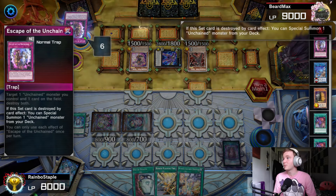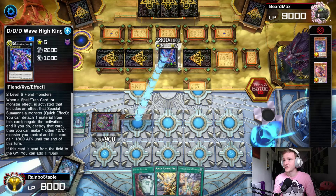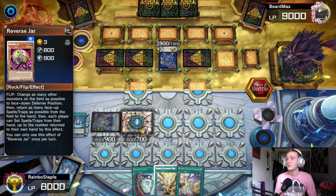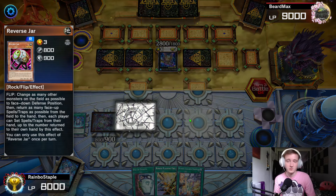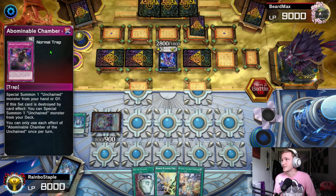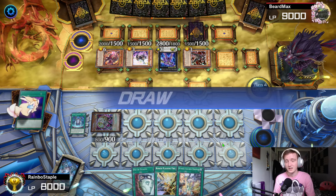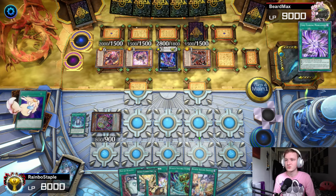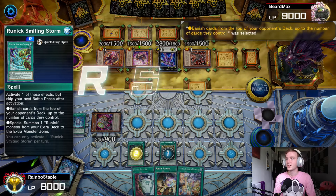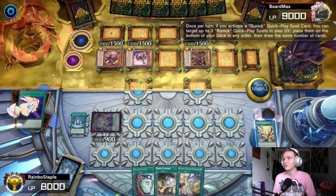We draw into a Pot of Duality, which isn't going to help — shame. We still have our Book though. He has Tour Guide, goes to Aruha popping the Escape, going into Shavara. At this point Book of Eclipse is a good option — we flip everything face-down. He flips King Caesar back up but goes for Morphing Jar 2, and unfortunately he can negate it with King Caesar. That's fine — we still have a Reverse Jar and all his monsters are face-down so he can't do anything else. Abominable Chamber gets set from Shavara, then everything gets flipped up and he draws three — in a mill deck that's pretty brilliant. We draw two because of Morganite.